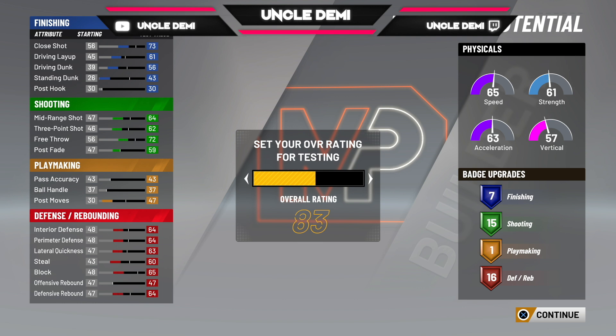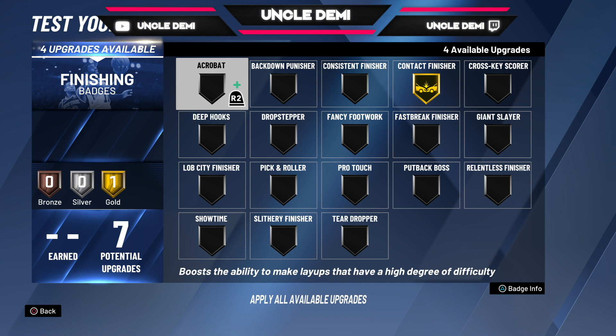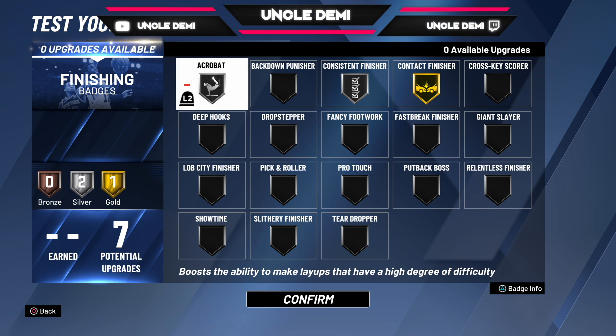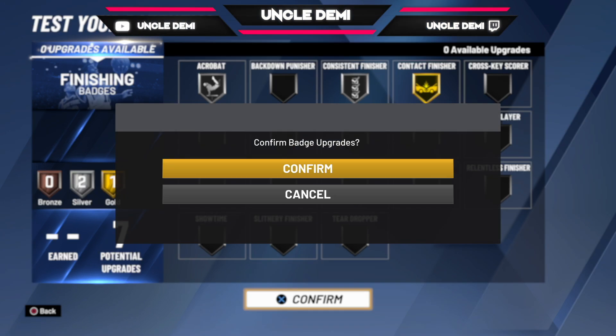You want to make sure you get this thing to 90 — just get them all out to 99, it really doesn't matter, but I go ahead and take them all up to 99. For the finishing badges, the big thing here is to go ahead and get your contact finisher. Then I think you want to either go with your acrobat and then maybe consistent finisher. Those would be some really good ones to have if you're doing a lot of euro steps. Consistent finisher makes sure you're not going to miss every layup, and contact finisher is a game changer. I think seven finishing badges total.